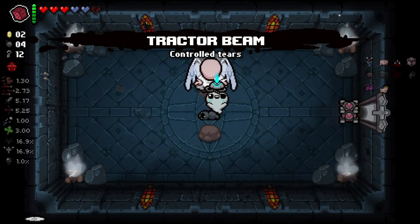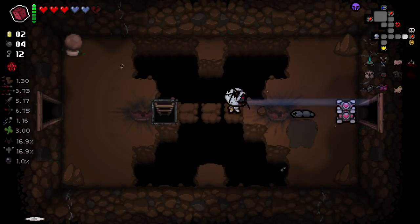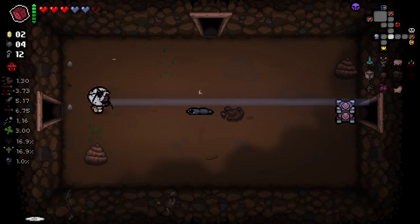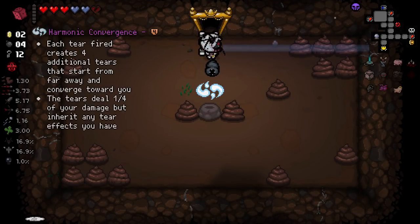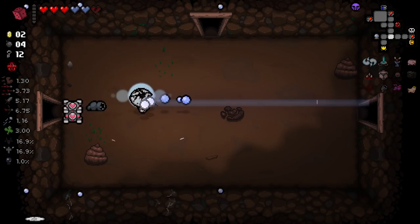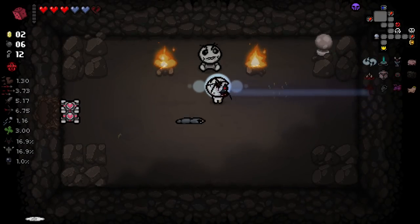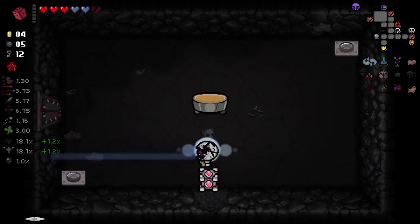Tractor Beam — I'll definitely take that for a nice little fire rate boost. Cuba Meets — it's honestly still an item we can pick up, so I'd rather go and re-roll the spacebar item. Each tear fired creates four additional tiers that start from far away and converge towards you — that sounds interesting. That's cool. I quite like that. That's gotta be an Andromeda item, right?